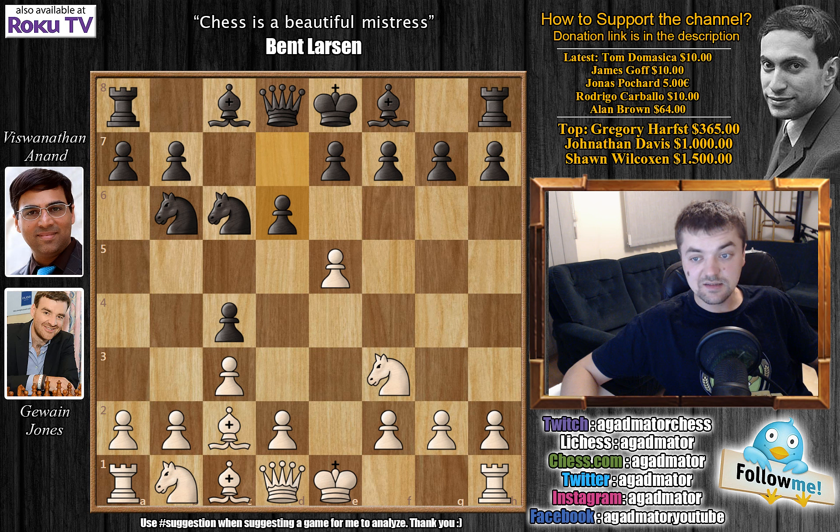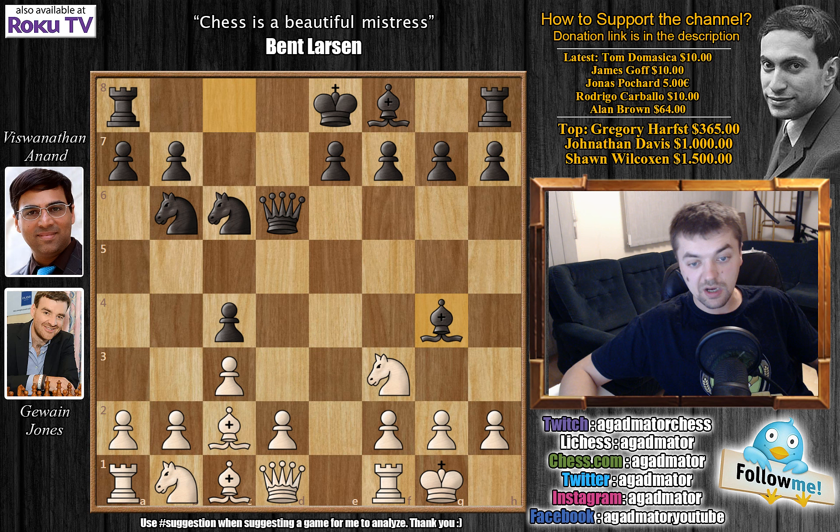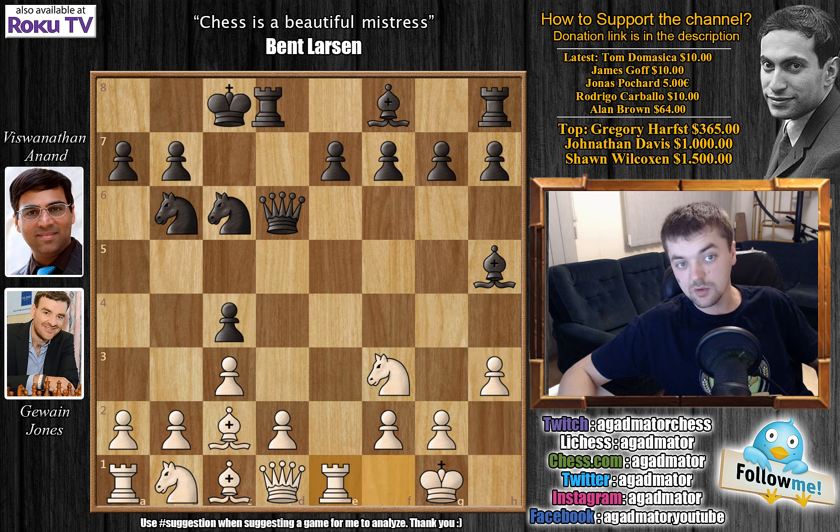We have d6, e captures on d6, and here Anand spent quite a lot of time before deciding to play queen captures on d6. This is a very sharp variation where Anand will prepare bishop to g4 and castle queenside. It's definitely going to be an interesting game with opposite side castles. We have castles by Jones and the bishop to g4, now pinning this knight — and it's not all that easy to unpin. H3 is on the board, bishop to h5, and rook to e1. Anand goes for the queenside castle.